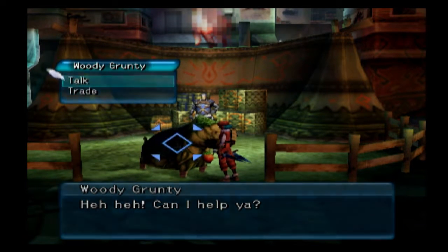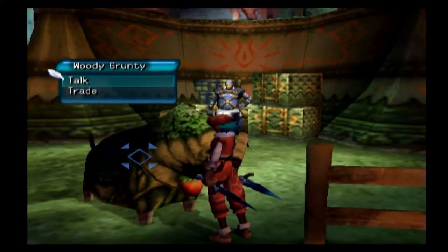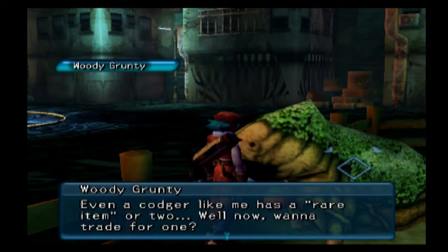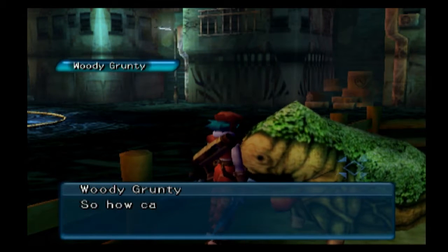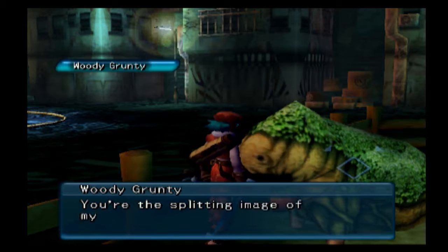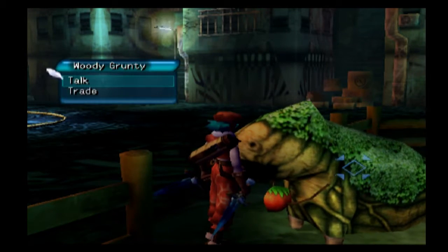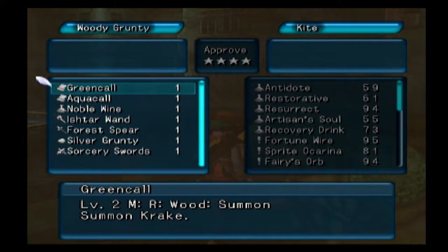The Woody Grunty - it's like covered in moss, kind of cool. He says 'It's as if this old man were created by you, so how can I possibly refuse your request.' Then: 'You're the spitting image of my son... I lied, forgive me.' That was great - maybe my favorite Grunty dialogue. I was not expecting that at all. Let's see what we've got to trade.